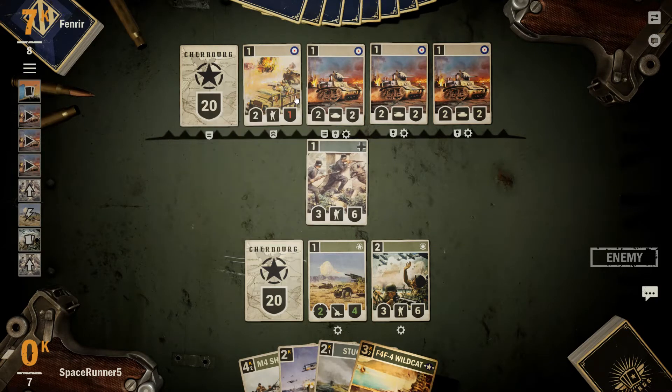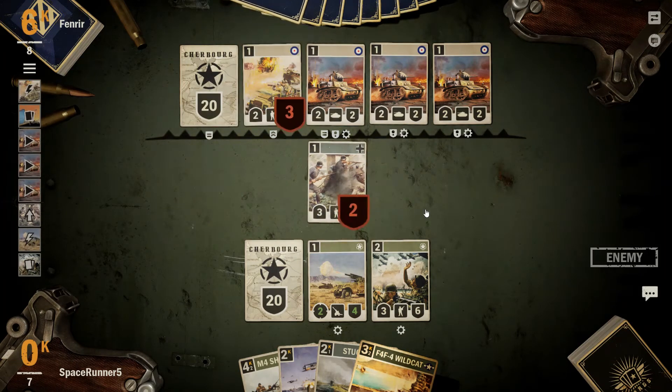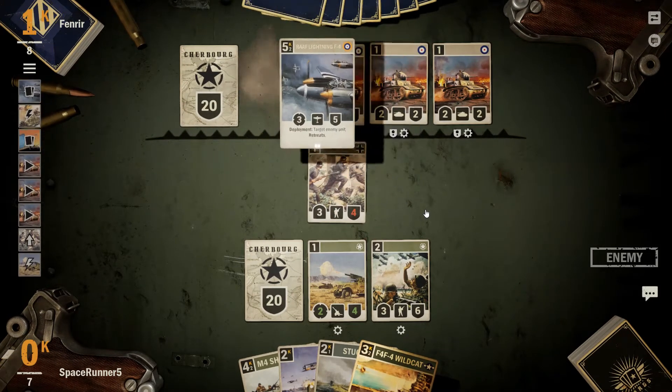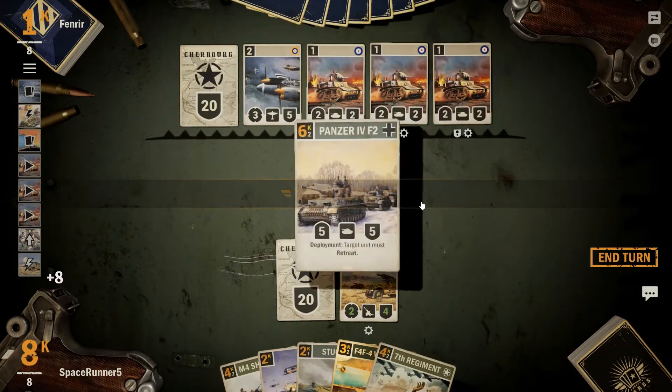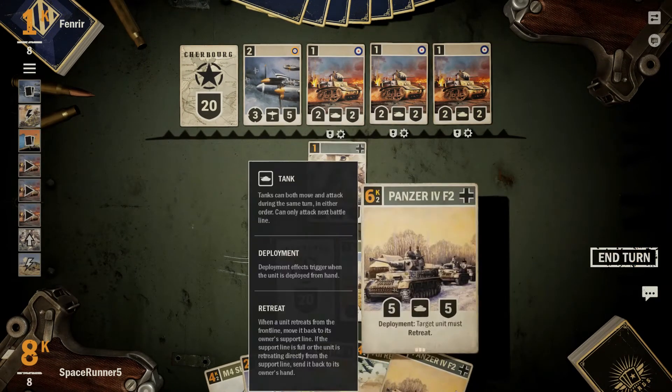Pretty likely here. Although his HQ does lose guard then. 3-5, target anything, he must retreat. Okay, but it is a bomber that is going to be destroyed.